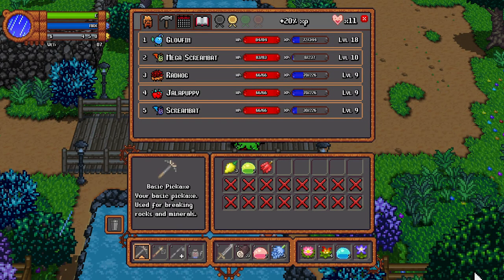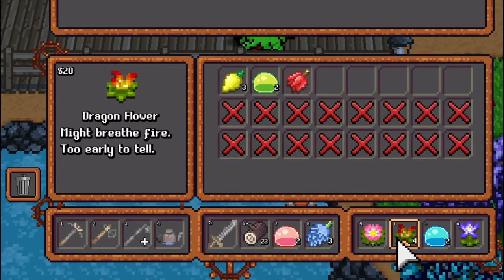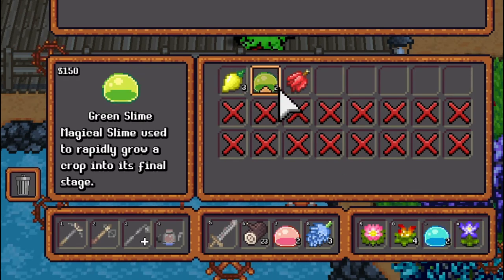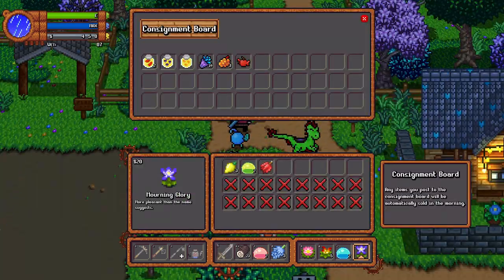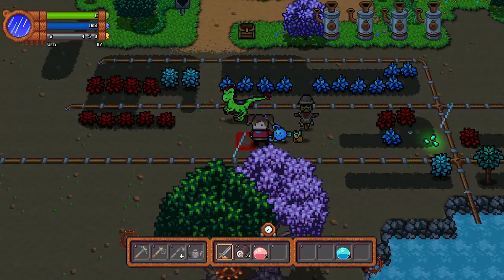We've got three blue fruit, one swoon flower, four dragon flowers, two blue slimes that we bought, one morning glory, three lemons, two green slimes, and one ban apple. Let's go back home. I found another dragon flower on the way - let's just sell everything except for the slimes.